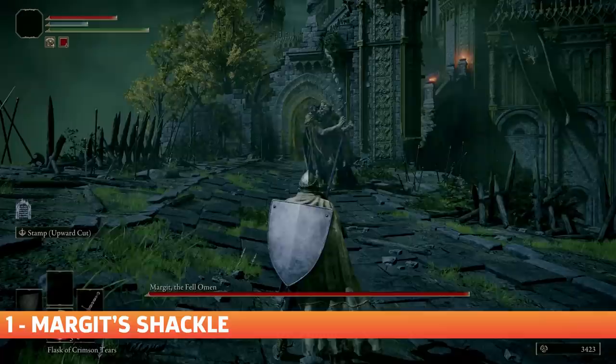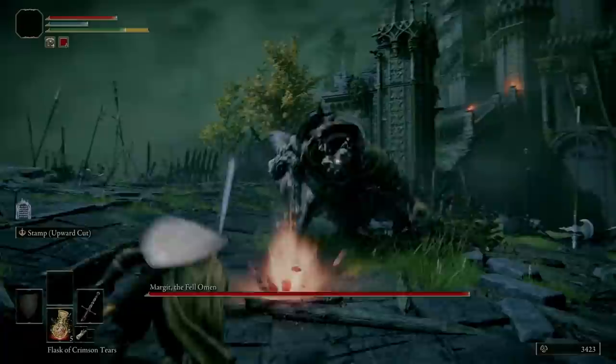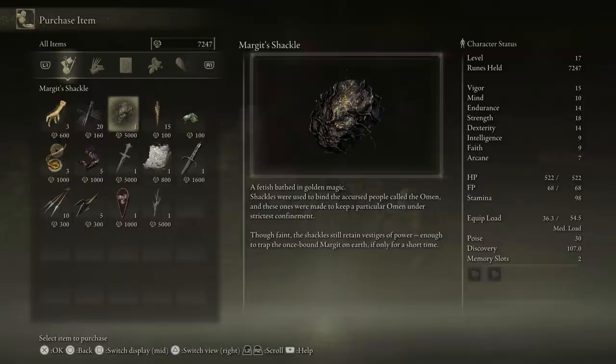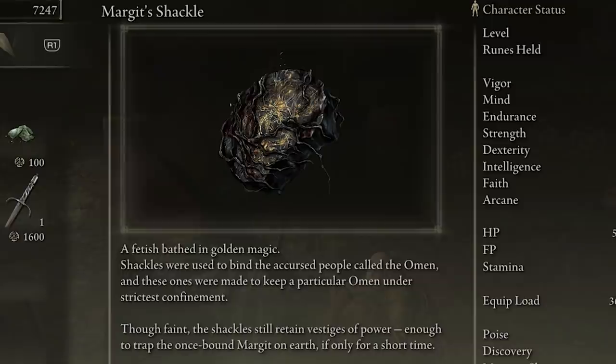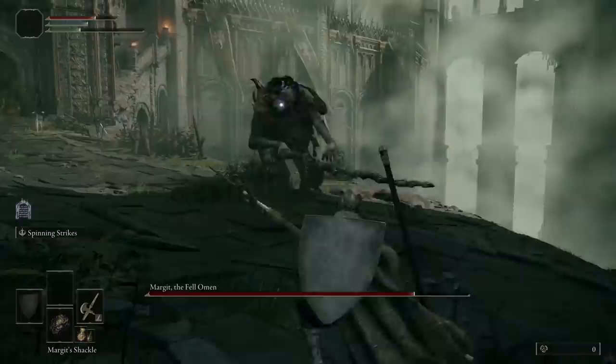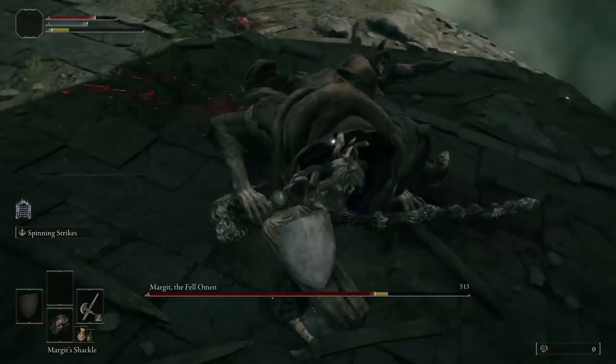Margit's Shackle. If you're struggling against the first major boss fight of Elden Ring, Margit the Fell Omen, fear not, for the game actually includes a handy way to make this boss fight easier. Shackles were used to bind the accursed people called the Omen, and these ones were made to keep a particular Omen under strictest confinement. Though faint, the Shackles still retain vestiges of power, enough to trap the once bound Margit on Earth if only for a short time. Use it against Margit and even other Omen creatures, and it will shackle them momentarily, allowing you to wail in some hits. You can use it multiple times, so don't worry about running out of uses.